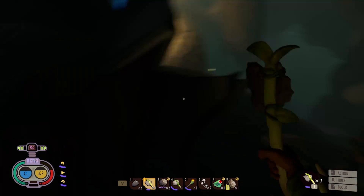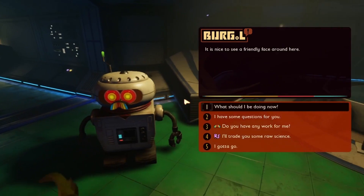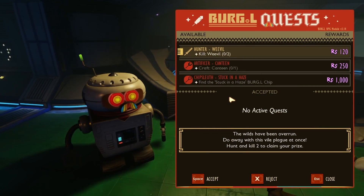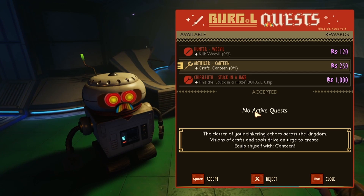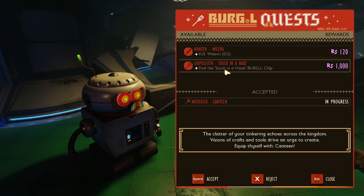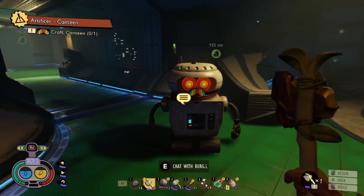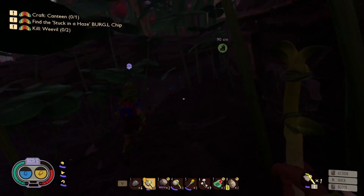Is that the scan to tell us where the raw science is? It'll tell us that we are near it — it's nice to see some way of it telling us it's close. And if we do quests we can get stuff. Craft a canteen — we can already do that, that's easy. I'll accept it. Let's see if you can collect more than one quest. I got them all — we should be able to craft the canteen and kill the weevils.